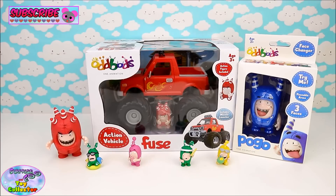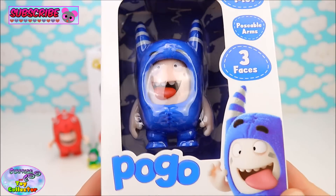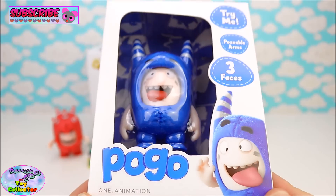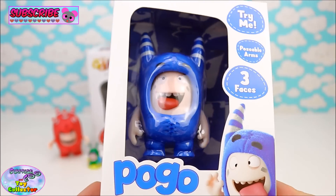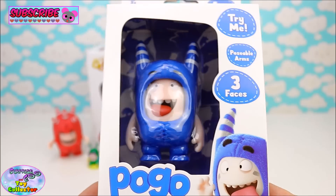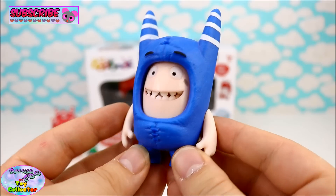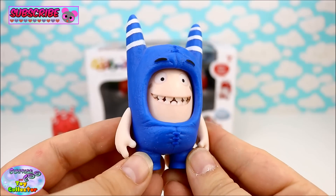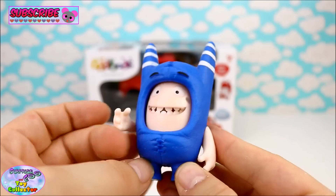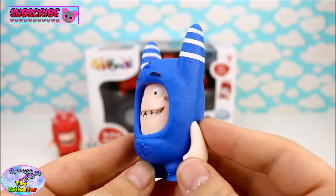Let's have a look at our second face changer figure. And here we have Pogo — one of my favourite characters from the Oddbods. Let's open him up and have a closer look. Just look at that cheeky smile. And again, like Fuse, his arms move and he's really well detailed.